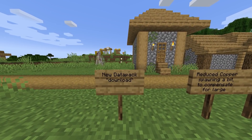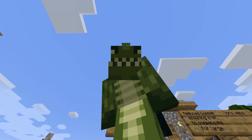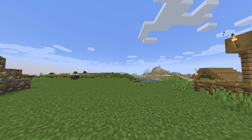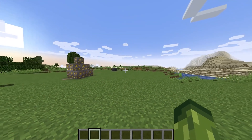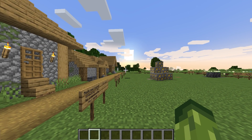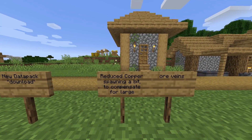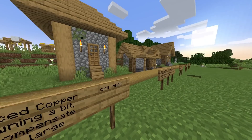In this specific world we do have a new data pack installed — there's a download below, it's free and easy, just drag it into your data packs folder. Although Minecraft developers are mainly focusing on 1.17 and its summer release, what I'm about to show you is more likely 1.18 features that will be introduced at the end. Reduced copper spawning a bit to compensate for large ore veins.